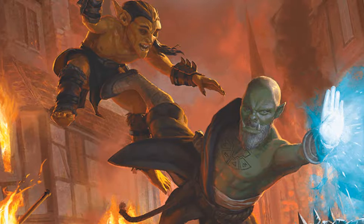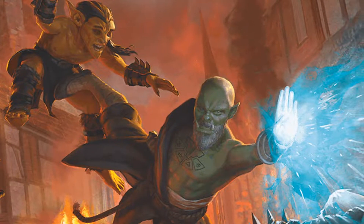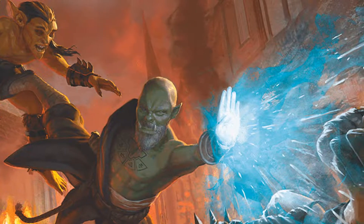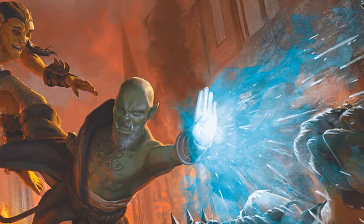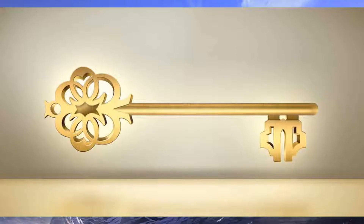In addition to your unarmored defense, you get some neat martial arts. Your unarmed strikes deal D4 damage, that damage increases as you level up, and you can use your dexterity modifier instead of strength for your attack and damage rolls. You also get one additional attack at the start of every turn as a bonus action.